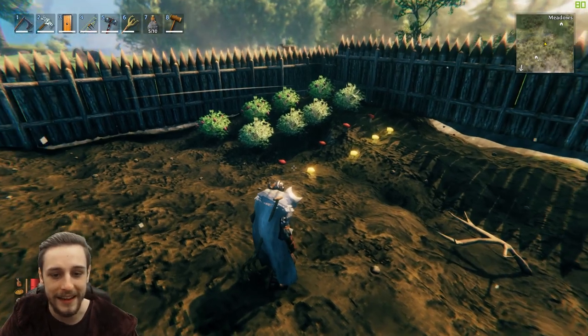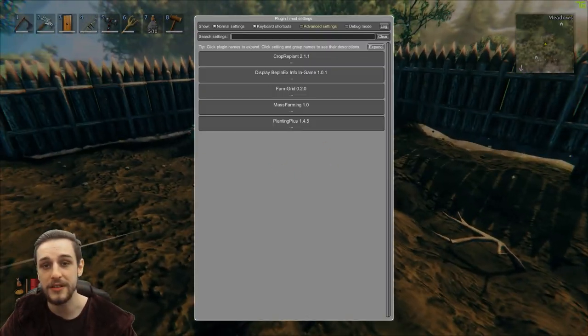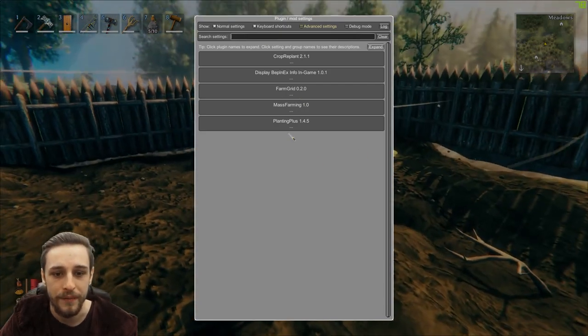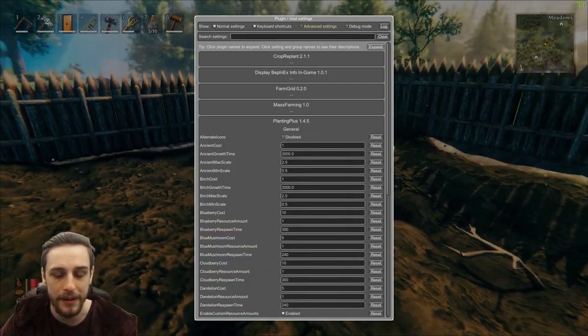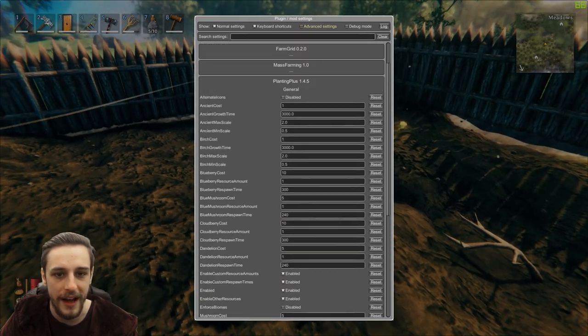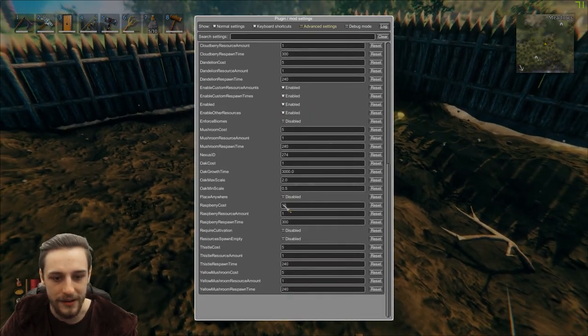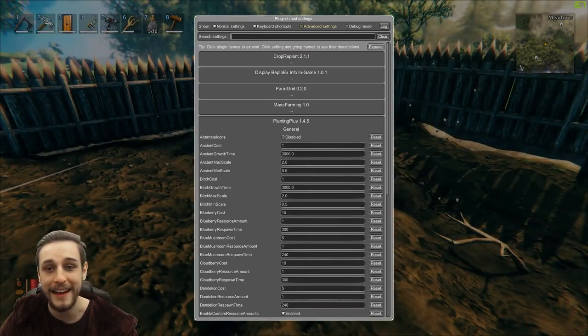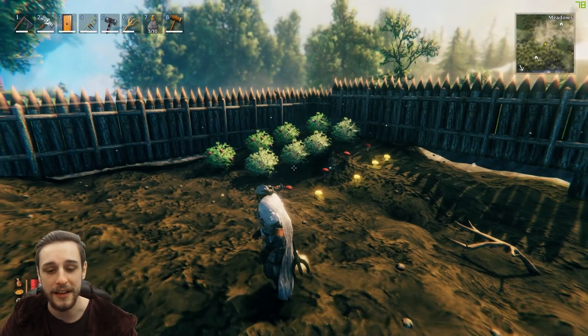If you want to do it via the in-game config manager — which you can install via the video I've linked in the description below — it's even simpler. You go to Planting Plus in your options and all of the options are there. Mushroom cost 5, raspberry cost 10 — and you can manipulate all of the settings in there to make it a little bit easier for yourself.